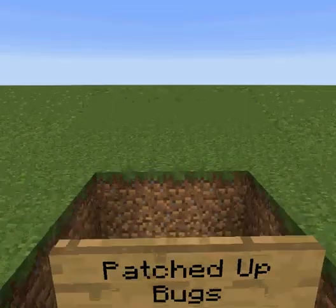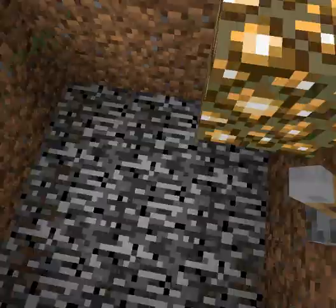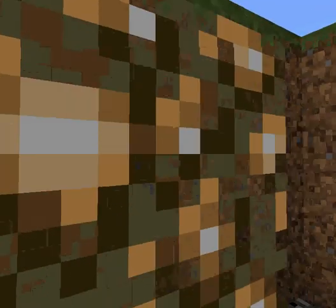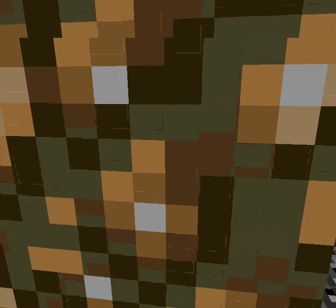Now we have the patched up bugs and glitches. This is the x-ray glitch that got patched up. Normally when you pull the leather and put the glowstone block, or the TNT block, it should get in your head and you can see an x-ray of the whole underground.